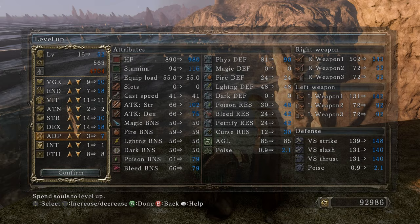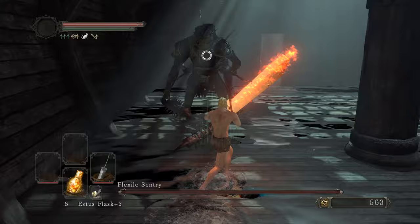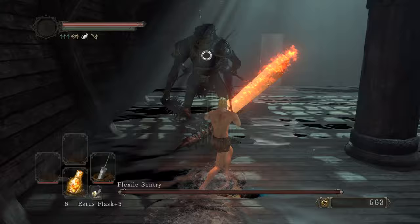Reinforce this guy to plus 10. Sitting at 10 vigor, 18 endurance, 30 strength, 18 dexterity, 7 adaptability. I got a Charcoal Pine Resin from one of those explosion guys on the way to the Gutter, which is convenient because Flexile Sentry is weak to fire. Let's see this plus 10 fire Greatsword — oh beautiful! I love this weapon so much.